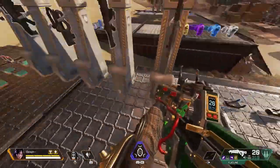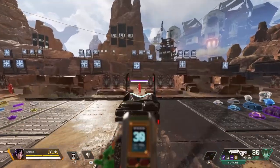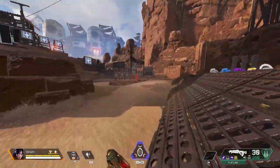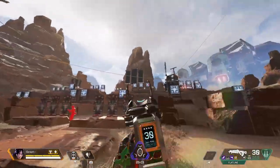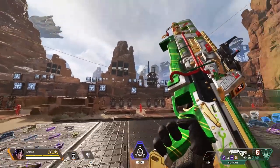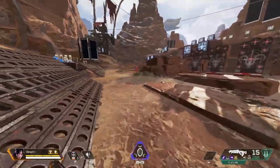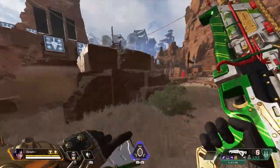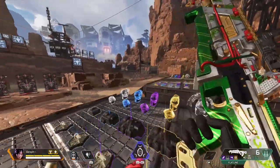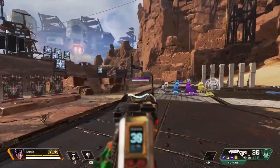Next we have the Flatline. The Flatline is a very weird weapon — the recoil can be a little strange. Overall it's extremely good at close range, decent at medium, and even usable at long range if used correctly. With the 1x on it, the recoil pattern pulls a lot left and right, so I would avoid using this gun at long ranges full auto. At close range the damage per second is outstanding and the hipfire is pretty solid too.